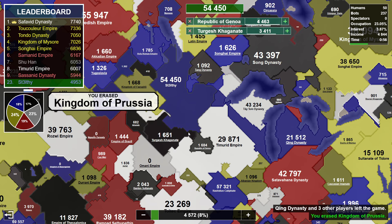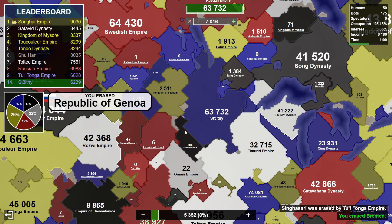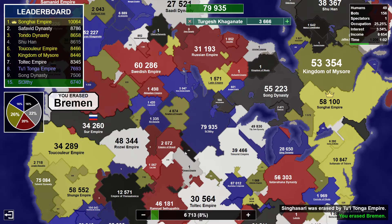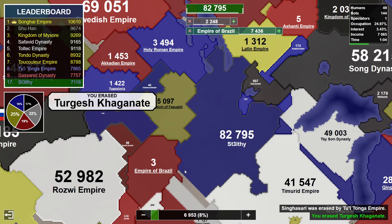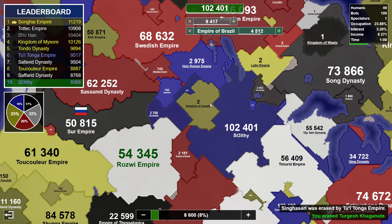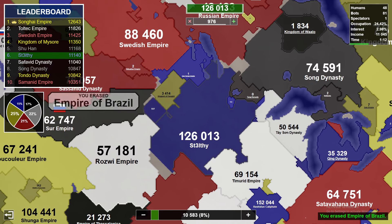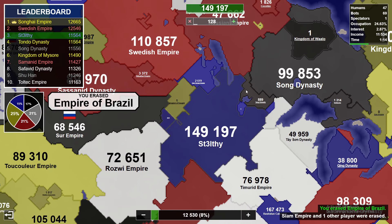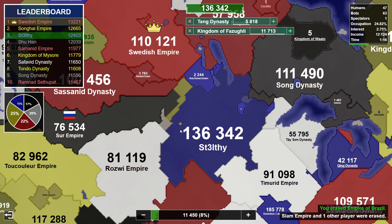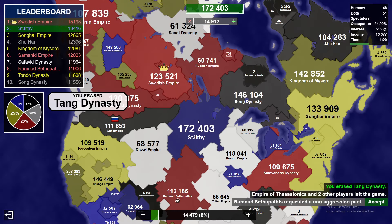Let's take both of these black territories right here, also take that yellow. This white down here is fairly weak. Red full sends out — amazing! We'll wait for yellow to do the same. There we go — that is capitalizing right there. Let's get this little bit of land.